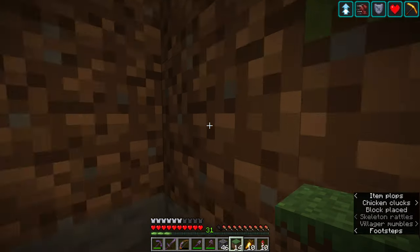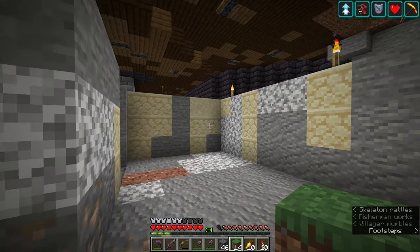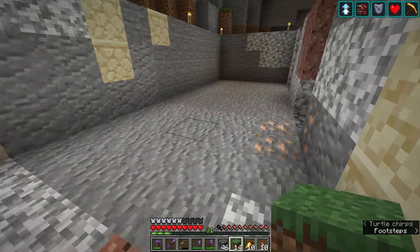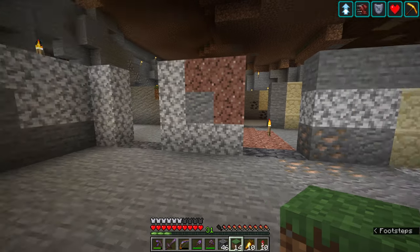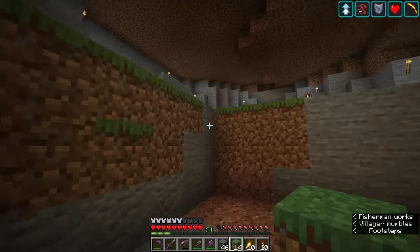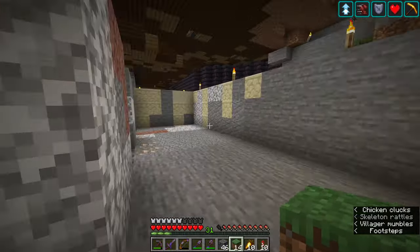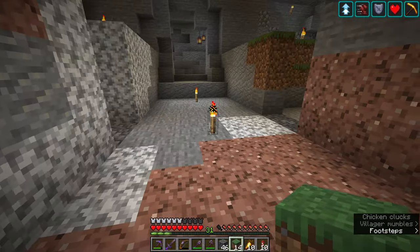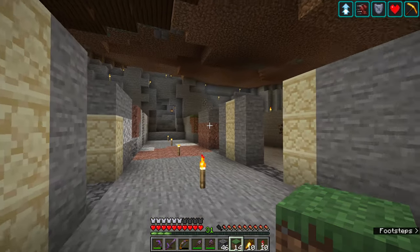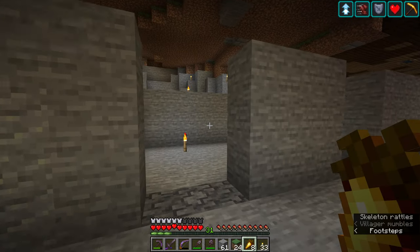I think my best bet is to get myself as clean a surface as I can - try and remove all of the different blocks and just replace everything with stone, so I have a nice flat canvas to work off. I'm going to take out all of the dirt blocks, all of the granite and diorite and everything like that, and bring this back to a nice flat plane. We might go up a little bit higher and then we can start working on the details and setting out the structure itself.